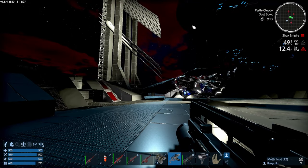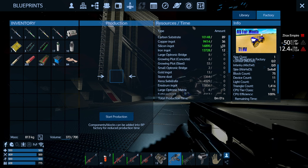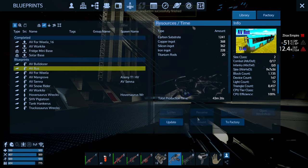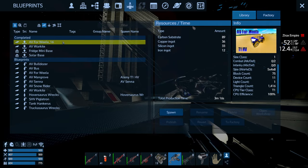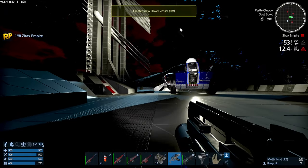Once you've collected enough resources to build the ship, you can just go into the factory and click the 'Start Production' button. As you can see, I have all the resources for this particular ship — they're all green. Here below are the things that are in the factory but are not part of this ship's recipe, that's why they show up there but don't contribute to this ship. So you can just click 'Start Production.' And once it's done, it shows up in the completed section. You can select it and then just spawn it in. And there you go — I got myself a nice little hover vessel.